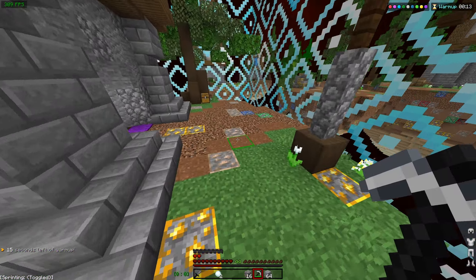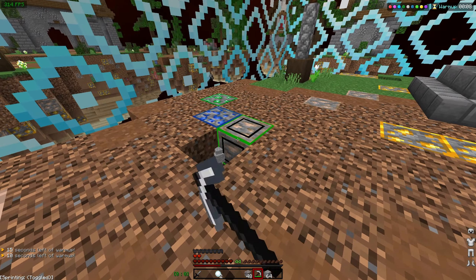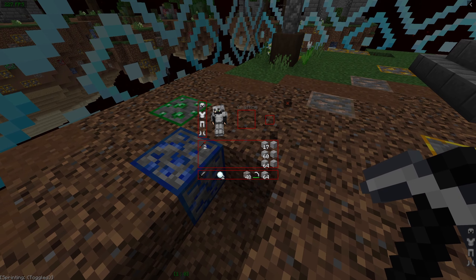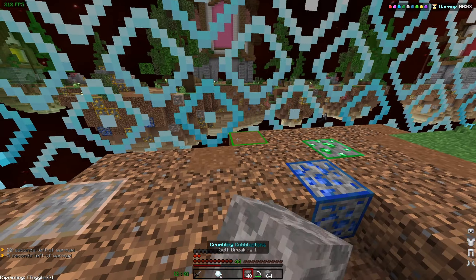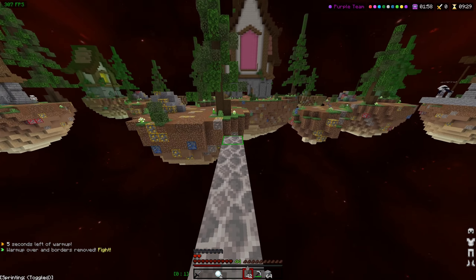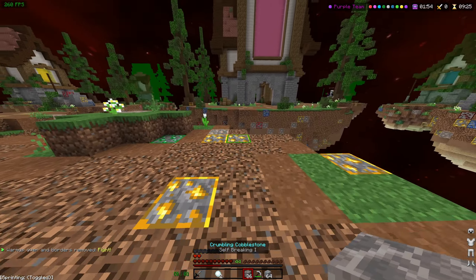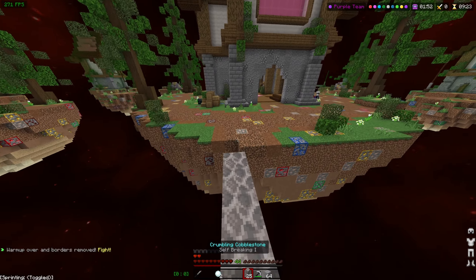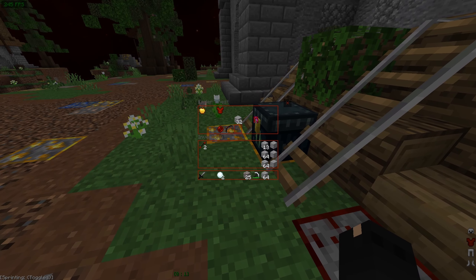I hope the red is dark enough so you don't confuse it with redstone. That's the problem when you change ore colors because all the main colors are already taken up and used. Okay, they are definitely dark enough - that's good. It'd be pretty annoying if you just couldn't tell what anything was.